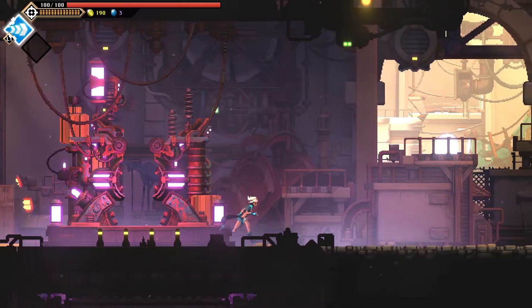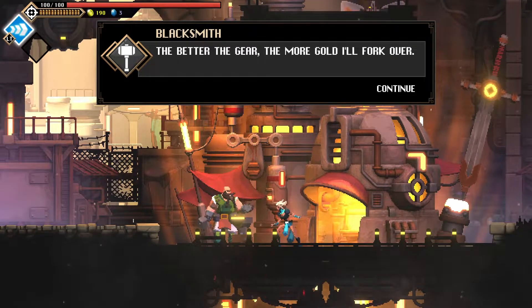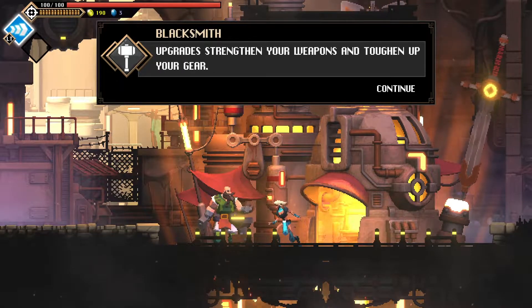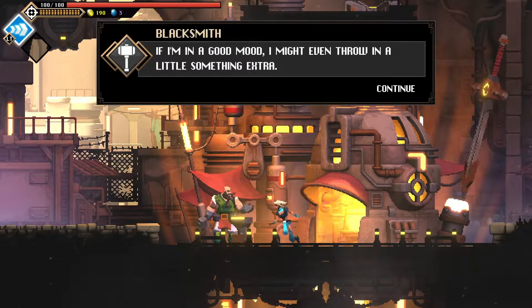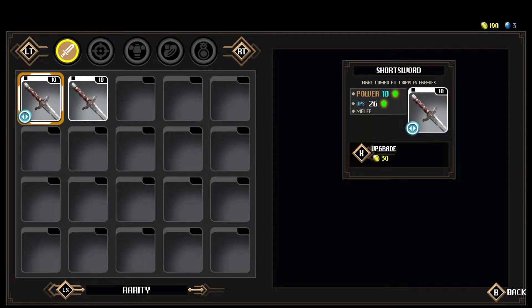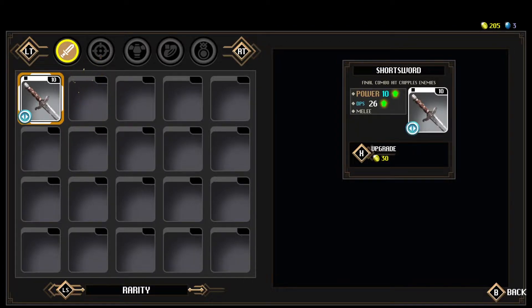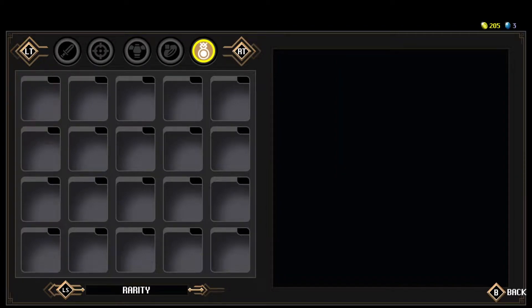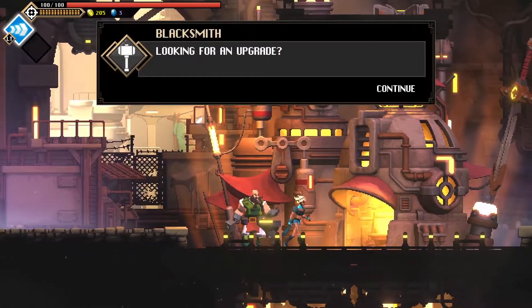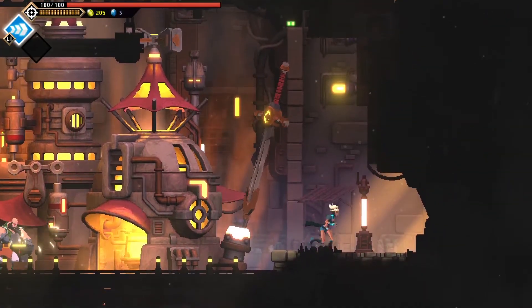And now we've got a blacksmith. 'If you've got old equipment to salvage, I've got gold. The better the gear, the more gold I'll fork over. Or maybe you're interested in an upgrade — strengthen your weapons and toughen up your gear.' We have two swords, and I'm going to mark one for salvage to get money. You can see there are slots for a pistol, armour, a ring, and an amulet.